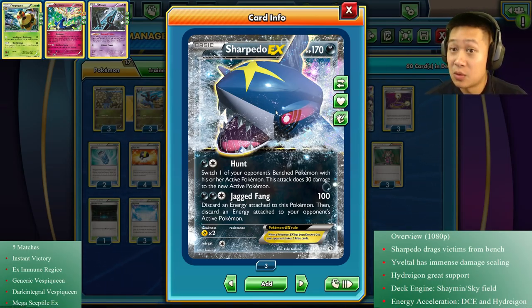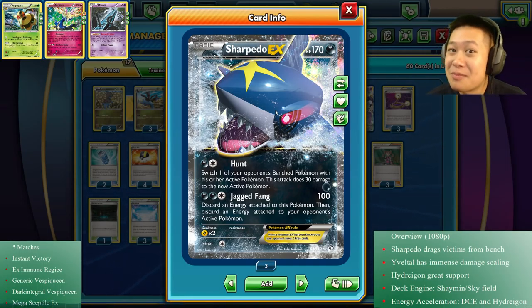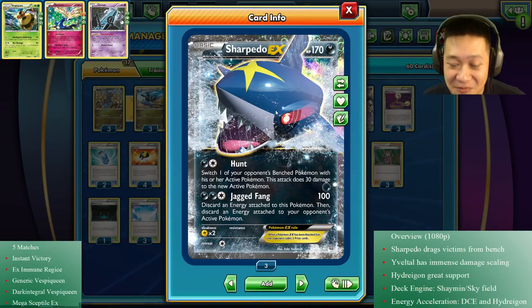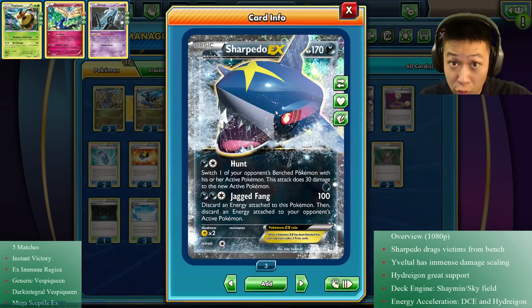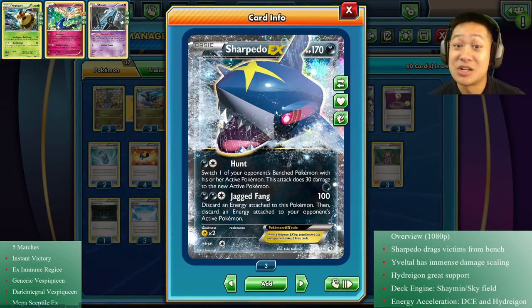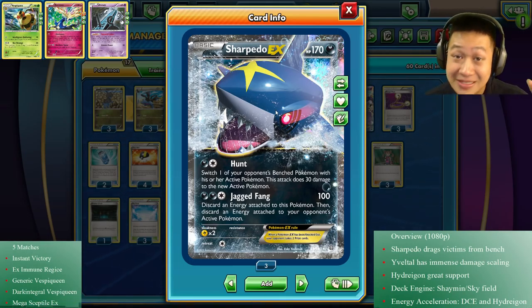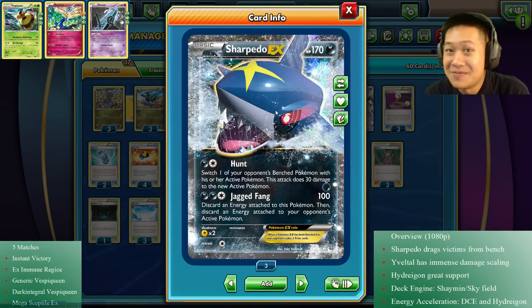Sharpito EX - what does it do? First attack is Hunt. You get to be a bit of a jerk, choose whichever Pokemon on the bench is weakest, and drag it out, do 30 damage to it. With a Muscle Band you can do 50, so really this means you have total control of your opponent's side of the field - who's up front, who's in the back. Do I retreat my Pokemon? Do I have enough to retreat? You gotta deal with all that.